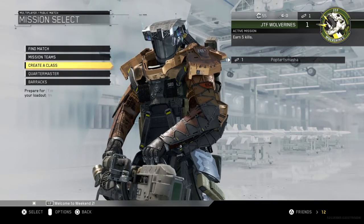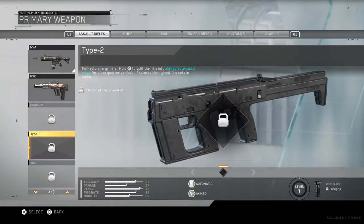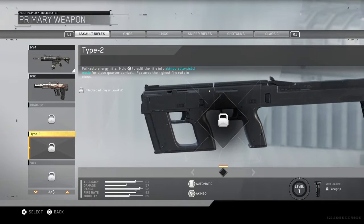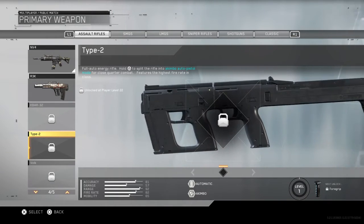Now, on to the game. I was looking at Create a Class and I thought I'd just look at some of the weapons. What is this gun? This gun looks like a freaking stapler — like a heavy-duty stapler that you use for carpets, but with a stock and an extra gun grip at the end.